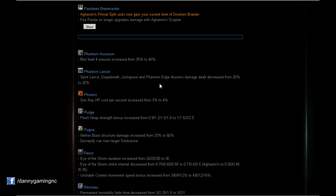Phantom Lancer: Spirit Lance, Doppelwalk, Juxtapose, and Phantom Edge illusion damage dealt decreased from 25 to 20%. A nerf was expected by everyone. The illusions from spells will now do 5% less damage. Phantom Lancer was one of the best hard carries last patch — still very good, but this 5% reduction is a necessary nerf.